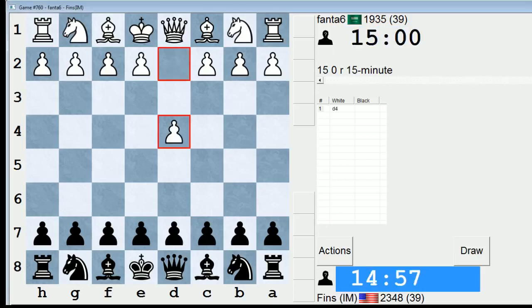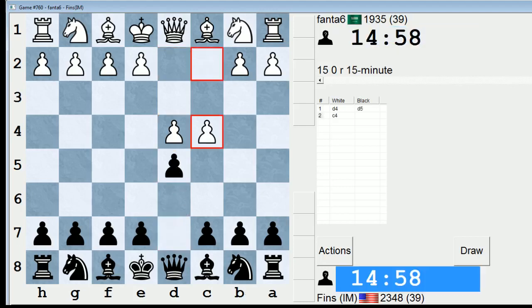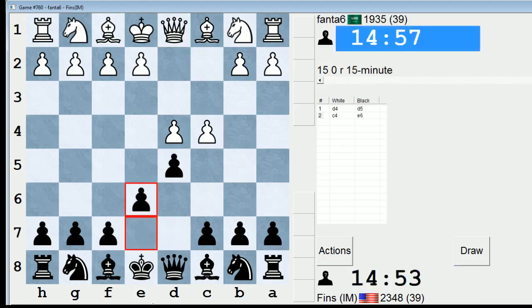Hey guys, this is Jon, and I'm playing Fanta6 in the 15-minute pool on ICC. So Fanta6 opens with D4. I've been playing a lot of non-D5 systems, so let's bring it back to D5 in this game. I'll decide what to do against the QGD. So let's play E6 — we'll play the Queen's Gambit Declined.